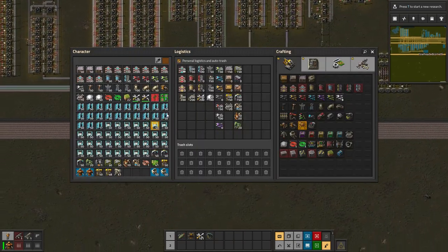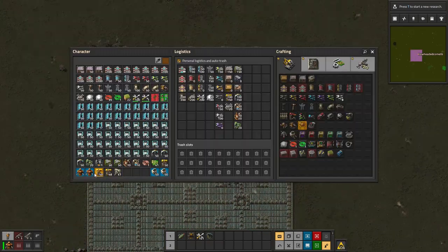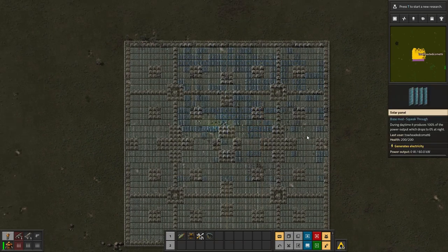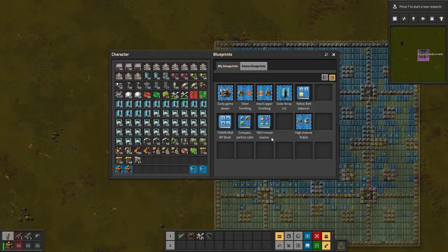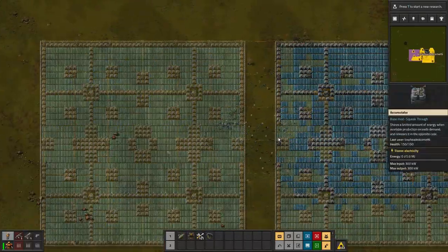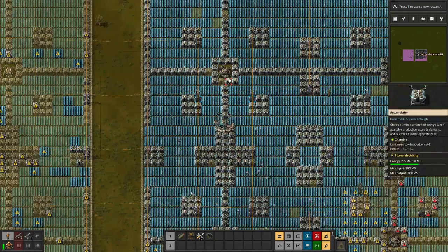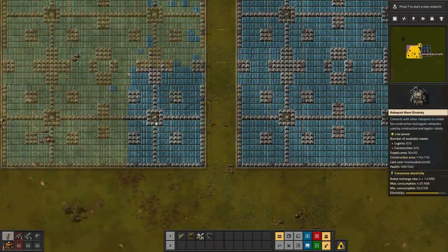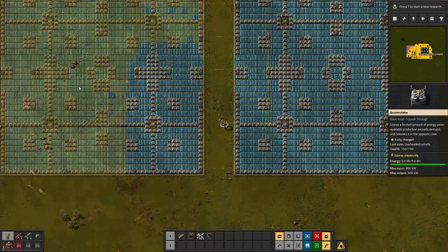I'm going to run down over here to where I said I wanted to place them, and right about here should work. Let me switch back to my building armor. I'm thinking about tiling these at the max distance for the substations. Then I can run between them in these gaps right here, but then the robo-ports won't link up — these are separate networks — which means if I want to supply solar panels and accumulators automatically, I'd have to supply each individual square. That'd be gross.